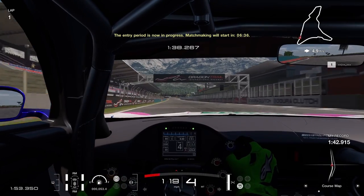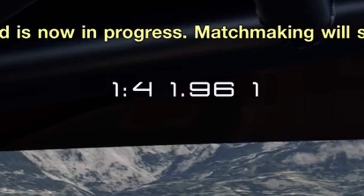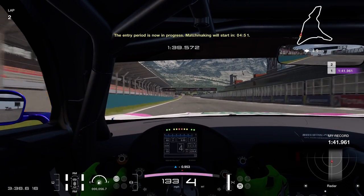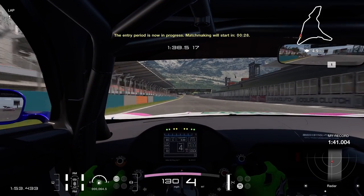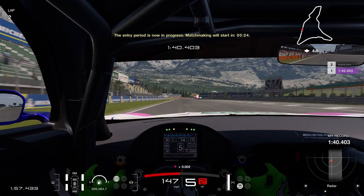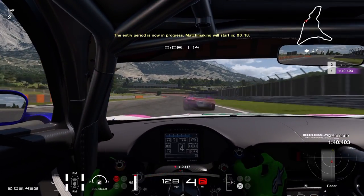Before our second race, we hop back into qualifying and try to improve our lap. For our first lap back we hit a 1:41.9, lap two we were able to improve again to around a 1:41.0 flat. And then for our third and final qualifying lap for the second race, we set a 1:40.4. Pretty happy with that time — I think there was still more time to be had, but overall that should give us a good starting position for the second race.